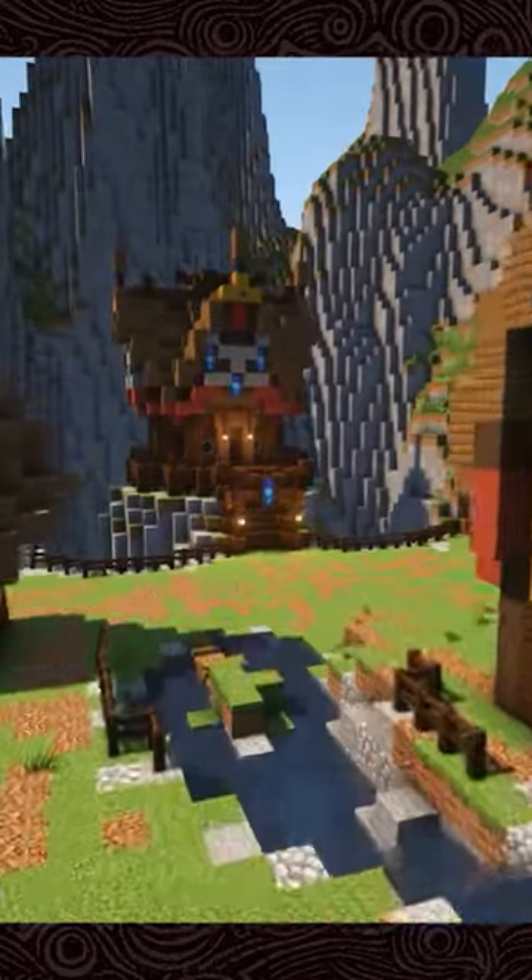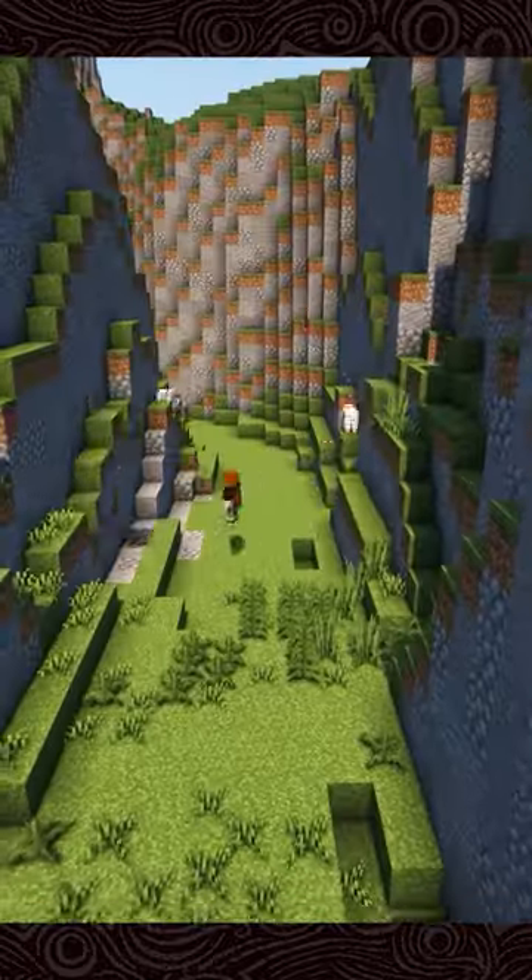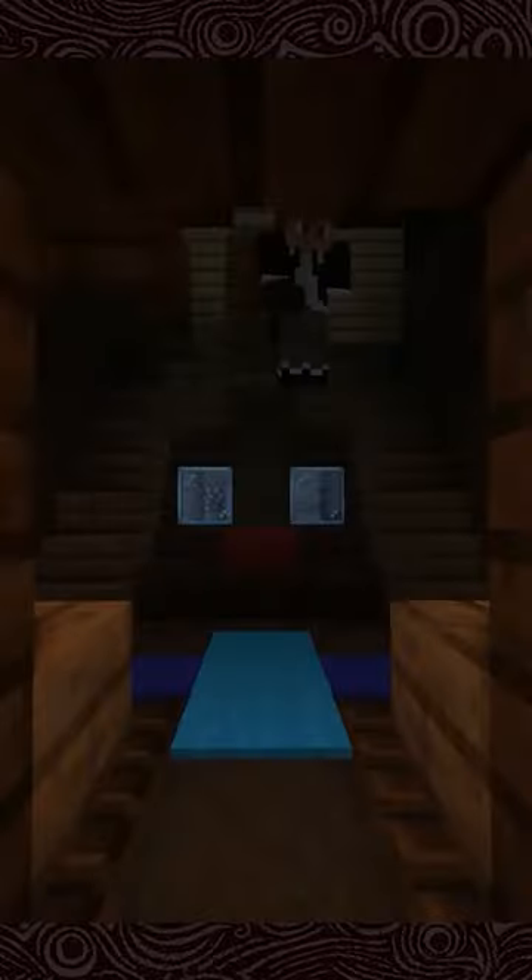I then began to add some of the smaller details in the form of paths, bridges, ponds, and I also did the waterfall behind Impa's house, even taking the time to complete all of the interiors.